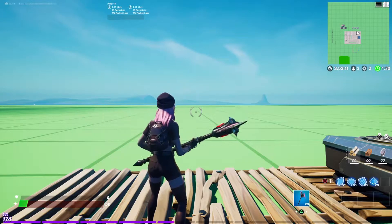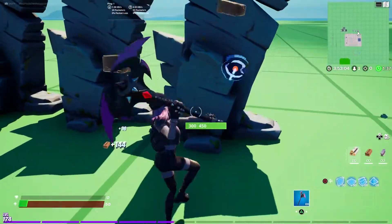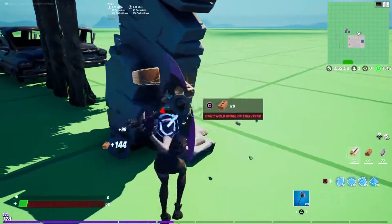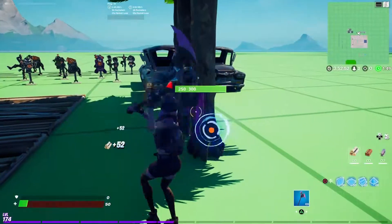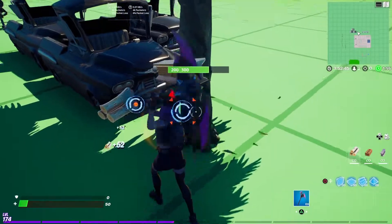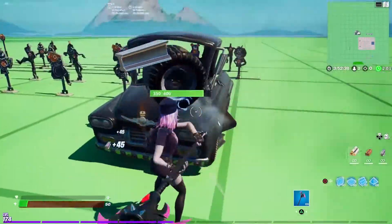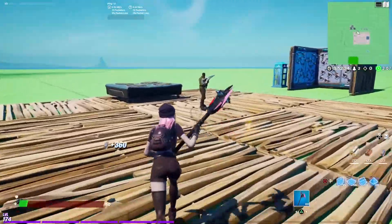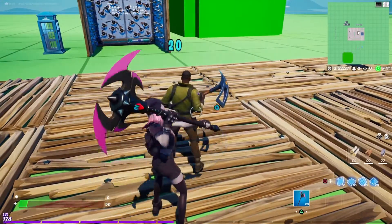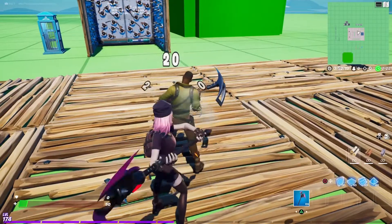Here's the Midnight Dusk skin with the Vamp Axe pickaxe. Pull up, swing. It's a basic pickaxe — nothing crazy. Has some impact sound but nothing special.